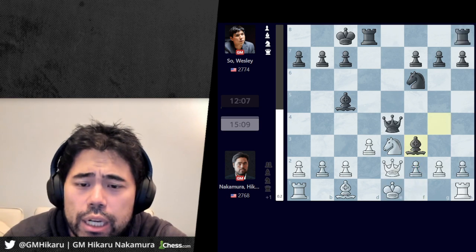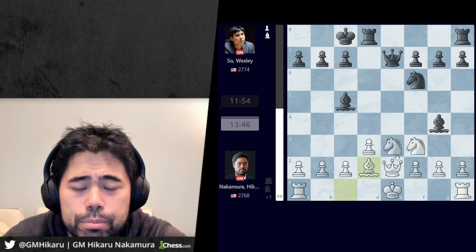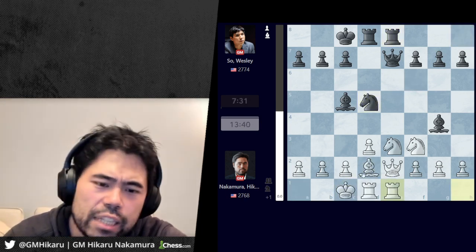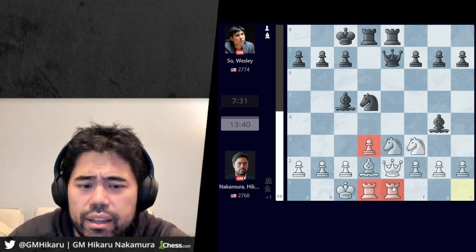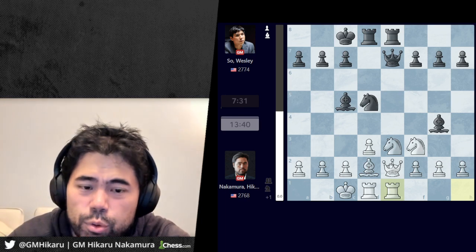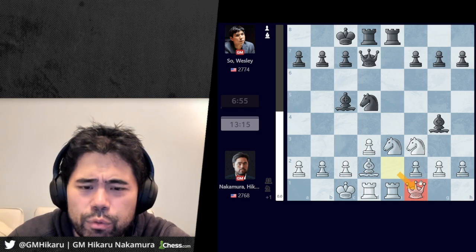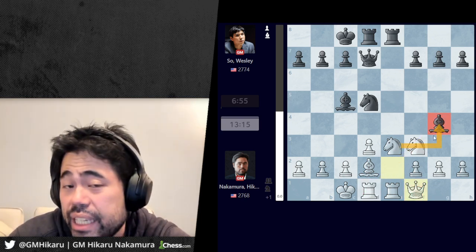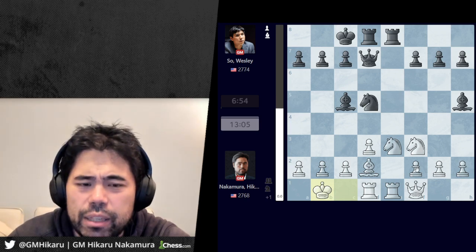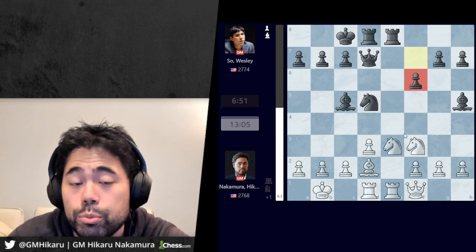Wesley makes an interesting decision — he plays queen e7. According to modern theory after bishop takes f3, queen takes f3, takes, takes, rook e8, black is supposed to be completely equal with very minimal chances for white. I thought after king f1 I'm up a pawn — it's a doubled f-pawn so nothing special — but the game goes on. According to theory black is supposed to be fine, so I was very surprised when Wesley played queen e7. I played bishop d2, rook e8, castles, knight d5, and rook e1. I'm up a pawn in the center with the knight on d5.